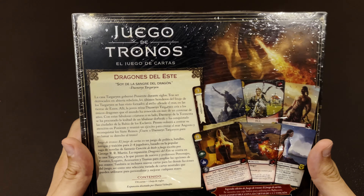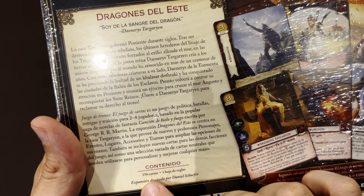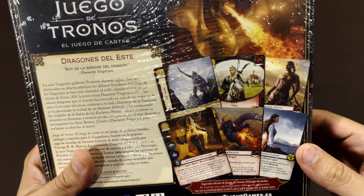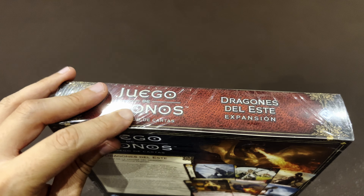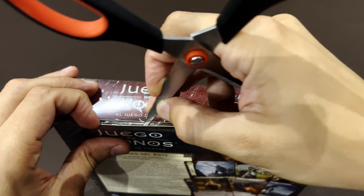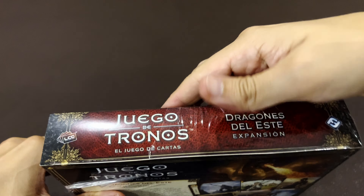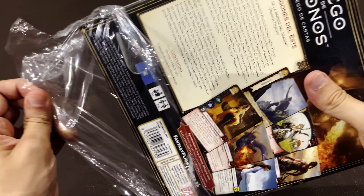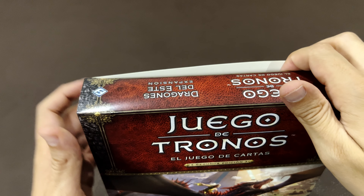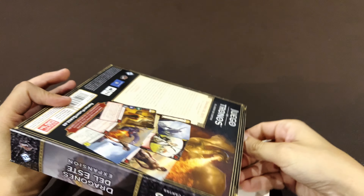I'm finally able to complete my collection of deluxe expansions with the eighth one, focused on the Targaryen family. These 156 cards — the majority will be to reinforce the Targaryens, and the remaining will reinforce the other families. The majority of you may not understand Spanish, so let me help with translations. You'll still get an idea of what's in this expansion, and if you're lucky enough to find this in English — congratulations.